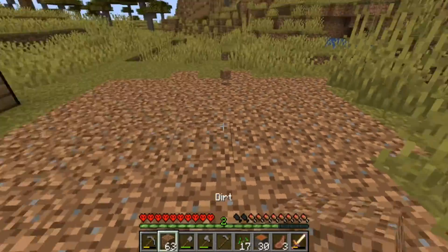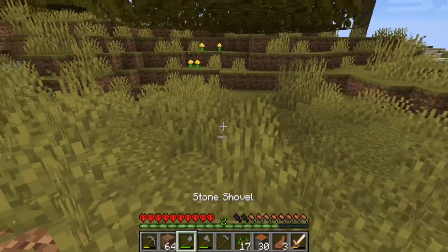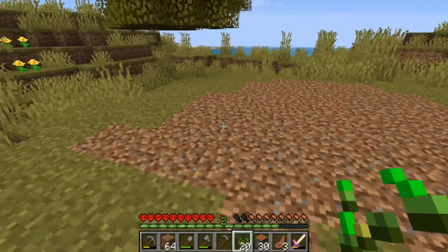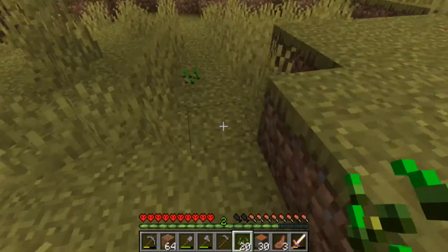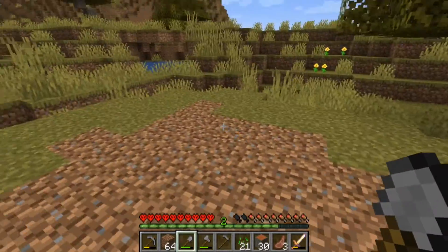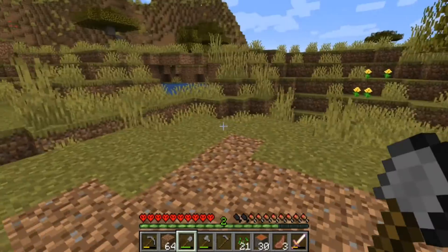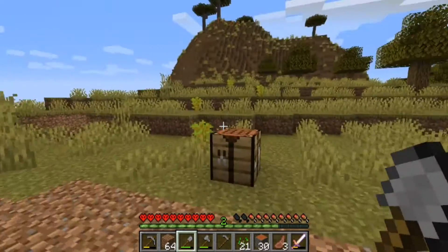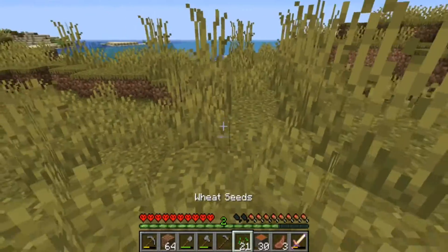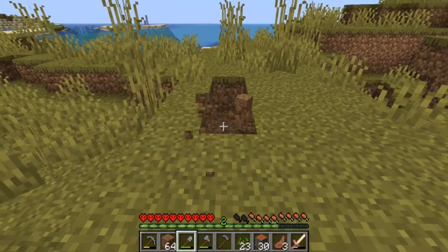We have this patch of land we're going to turn into a bit of a terrace farm. What I want to do is create a sort of river running through here. I'm going to smooth this out, curve it in more, have water running through here — maybe even do multiple levels. That would look really nice.